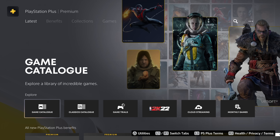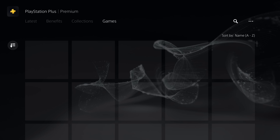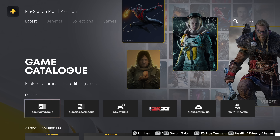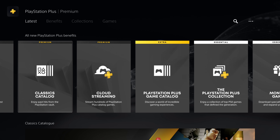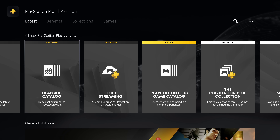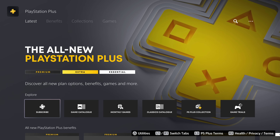Previously, PS Plus was a one-tier system which you subscribed to to play online multiplayer, get discounts on games, and download those monthly games. And then if you wanted to, you could subscribe to PS Now separately. Well, they've combined these two services into one, but split them out into three different tiers: Premium, Extra, and Essential. Each comes with different pricing and different options, and which one you think is best depends entirely on whether you see value in the different benefits. Everything in the Essential plan is included in the higher tiers as well, and everything in Extra is also included in Premium.